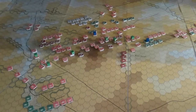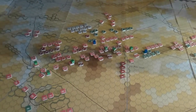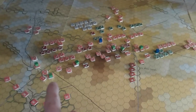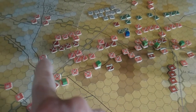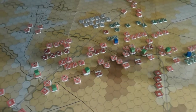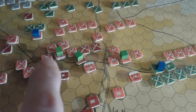Those little cubes indicate that commanders are on board with committed units. There are seven brigades committed on the allied side. Commanders have a command range of two, so essentially a brigade here, a brigade there with attached artillery. The King's German Legion is committed there as well.